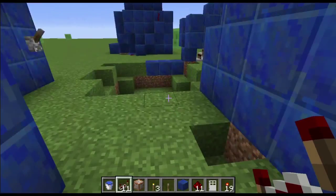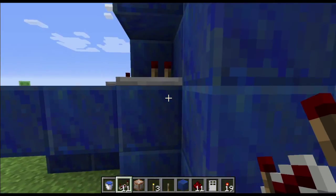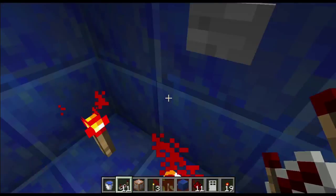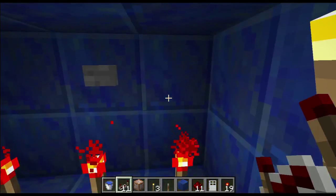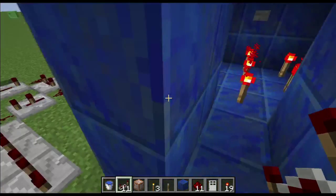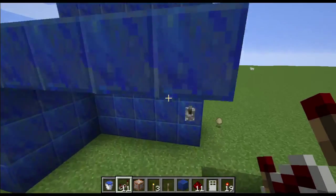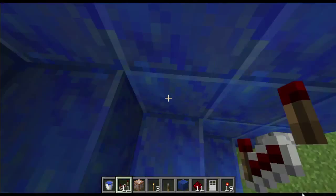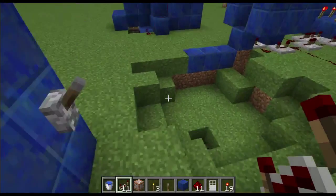Then over here I have another teleport chamber. This one is much faster — you just go in here and hit the button. I'm not sure if the torch on the floor does anything; this might have been a prototype. Yeah, it's a prototype. This is a prototype for my extending stairs — stairs that just extend from the wall instead. And they remove the ceiling. I really like that.